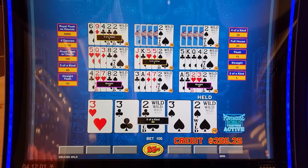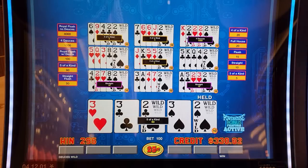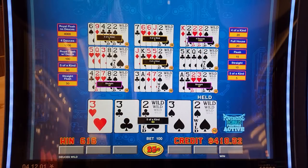80, 85, 90, 95. Four deuces out of nowhere — look at that! 250 bucks, let's go! Held one deuce and got four deuces — how about that?